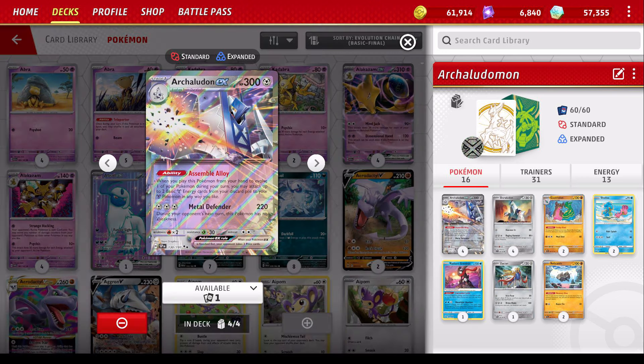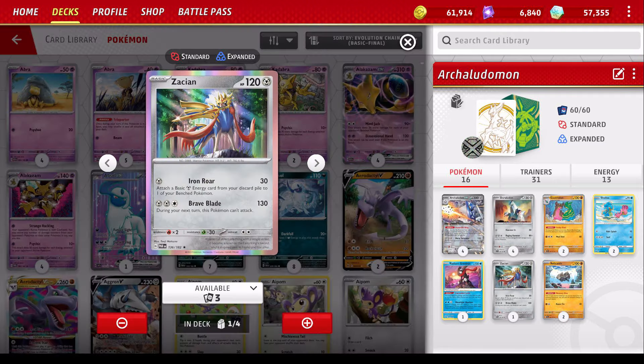Because this deck is very self-sufficient, you don't really need much. You just need ways to discard Metal Energies, have this guy as your attacker, maybe a few regular Pokemon like Zacian to hit, while Pokemon like Mimikyu if they come up, and you basically got a deck.